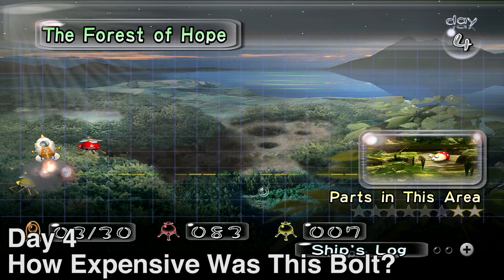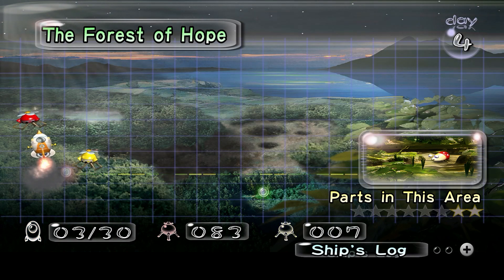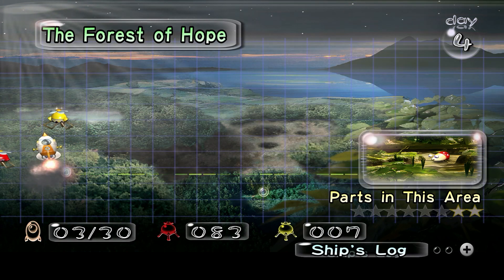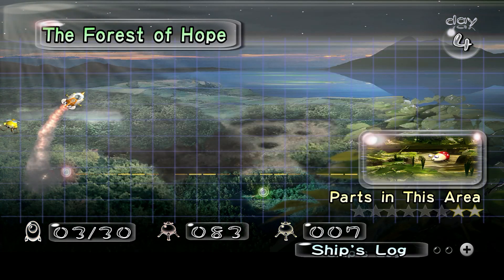Hi there everyone, yourpyral here with some more Pikmin. Last episode, we went back into the Forest of Hope, lost some Pikmin as well as got some new ones, learned what bomb rocks can do, and we found the Whimsical Radar, which lets us look at the map and find out where the ship parts in that area are.